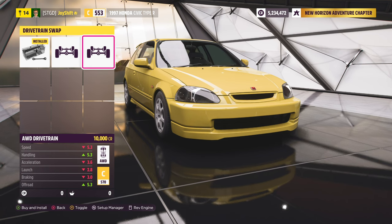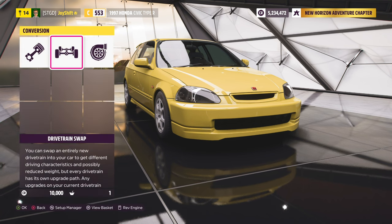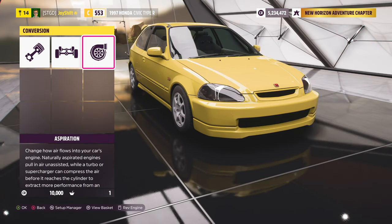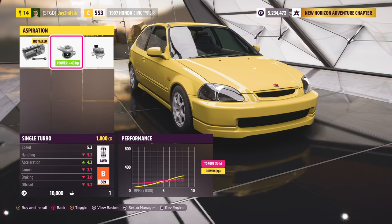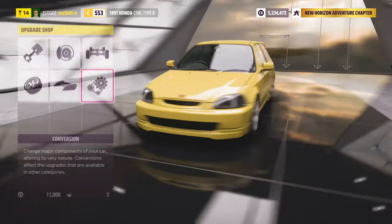Something interesting we're going to do is an all-wheel drive swap. You can actually all-wheel drive swap these cars in real life — I know it's definitely been done before, so I don't feel like it's out of place. I know it's a Civic and they're typically front-wheel drive, but I think this is going to be an interesting build. And now I do want to go ahead and toss a turbo on the car. You can kind of hear a little bit of that turbo sound, that turbo flutter, and the blow-off valve. So let's go ahead and toss that on there.